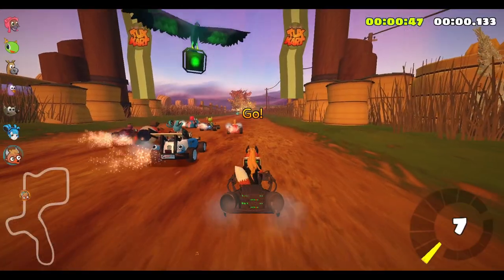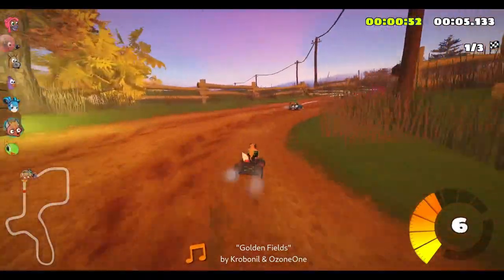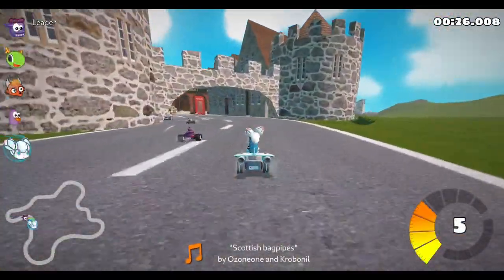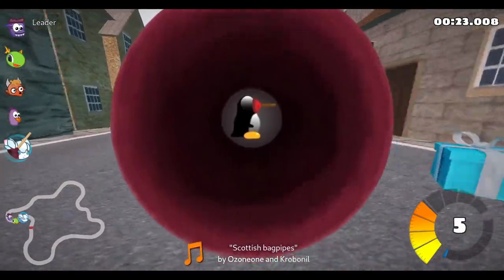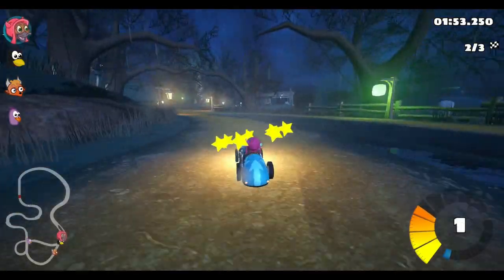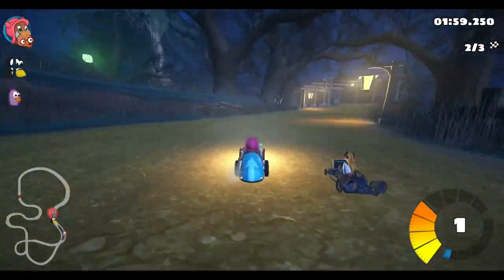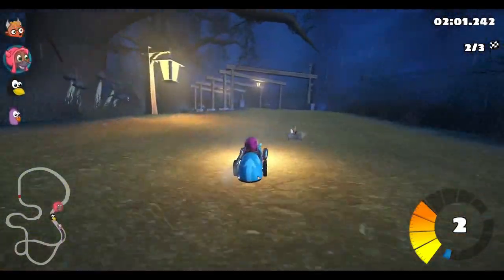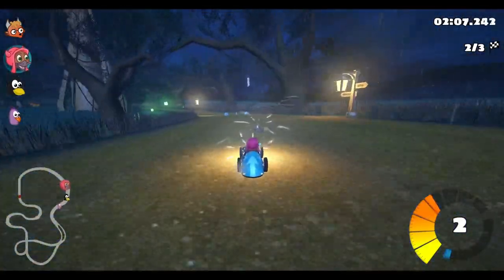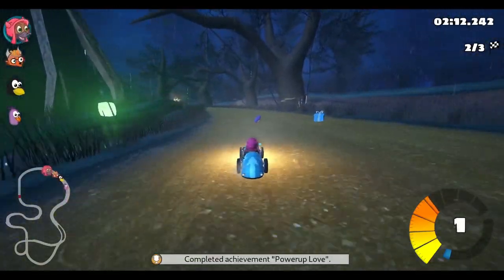Number two is SuperTuxKart. SuperTuxKart is a 3D arcade racer with a variety of tracks, game modes, and characters based on open source project mascots. It's probably one of the most ubiquitous open source games, as you can find it on iOS, Android, and even the Nintendo Switch. It's a fork of the original Tux Kart from 2006 and is still in active development, with the latest version released just last month. An interesting thing about SuperTuxKart is that it uses the same graphics engine library as Minetest, so technically both games are rendered using the same graphics library.